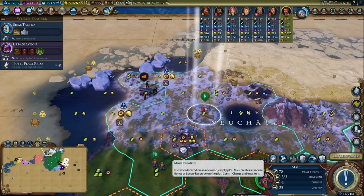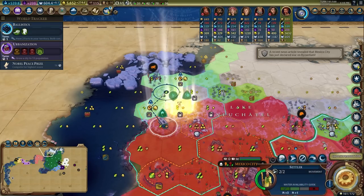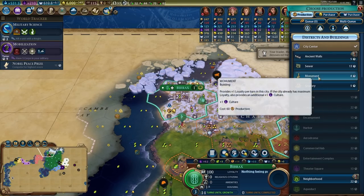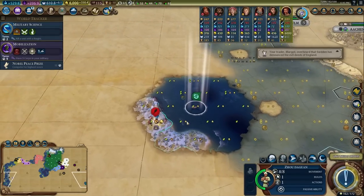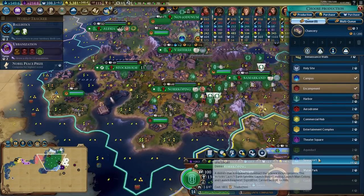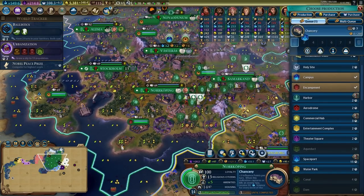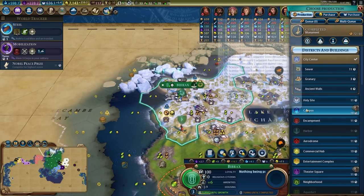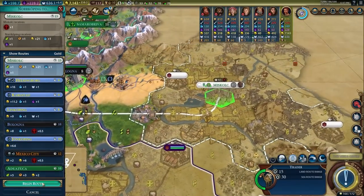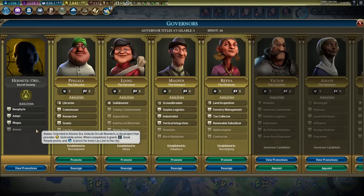I recruited Maui as a hero, who has the ability to generate resources. I sent him up to the tundra near two ley lines and generated a bunch of resources — I got three salt resources up in the tundra, which is pretty funny. I also built a second spaceport in another city, since having two spaceports is great for spamming out laser stations. I then settled a city near where I made all the salt in order to build Amundsen Scott Research Station, starting a campus district there.